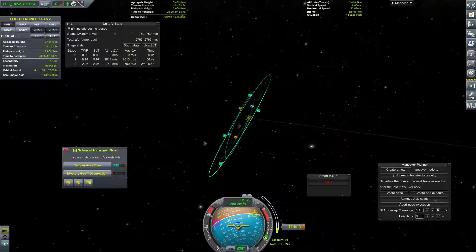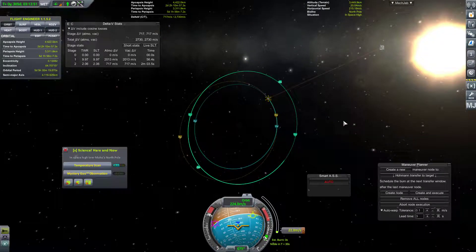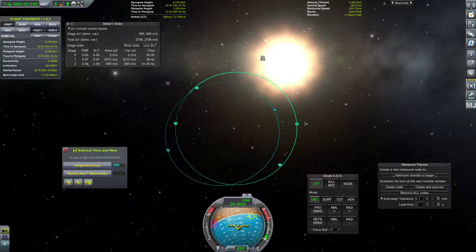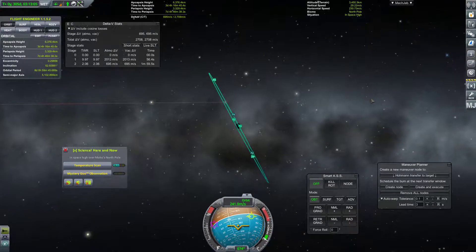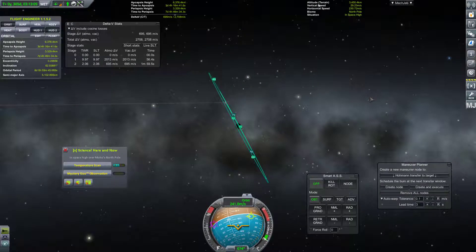Fantastic. Well, MechJeb didn't want to do the longitude of ascending node properly, but we got it sorted. Also, RCS kind of tried to screw us, but we have so much delta-V it doesn't even matter. Two, one, zero. Excellent. So let's just check our... That should be close enough — I think that's going to count. If not, we can make a small adjustment later.